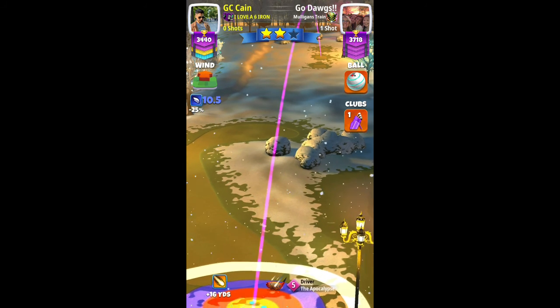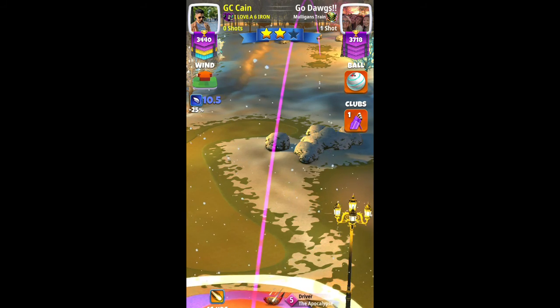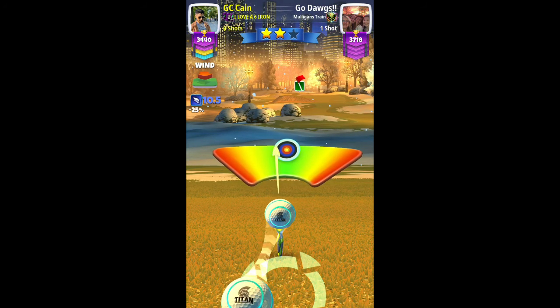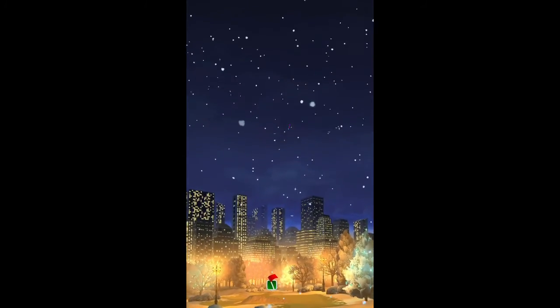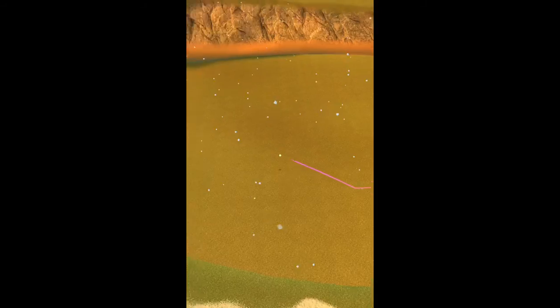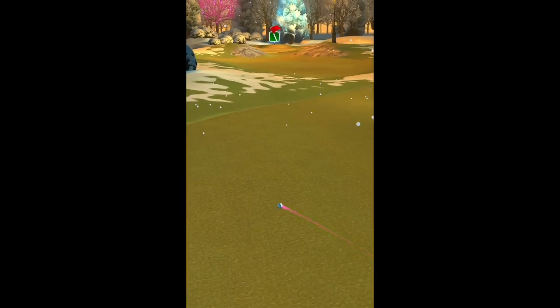Here we go into overpower at approximately four rings, half a ball of curl to the left, and about four to five rings of overpower. Perfect shot — I hit a nice perfect shot, and we nicely bounce over the rough and do not take the glitch, making a good distance.